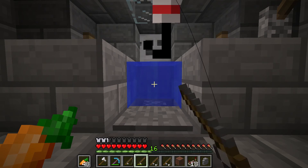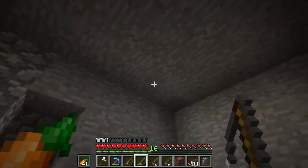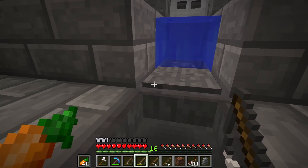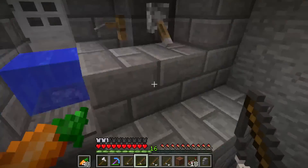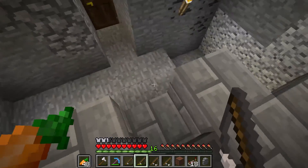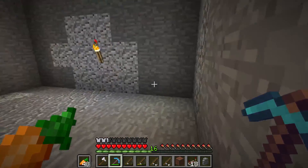Hello everybody, this is Quicksquery here, and today we have at our fish farm. You can see that this is not the design we had set up in the previous episode - it has an iron door, which is what was fixed in the 1.11 snapshots.